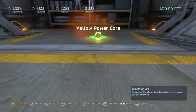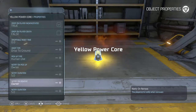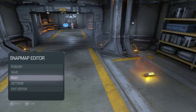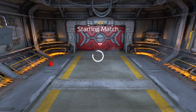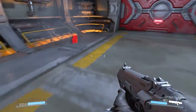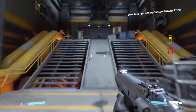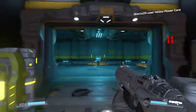Yellow power core — we're going to put that right there. Can we pick it up? We got the power core. There you go — the power core opens the door.